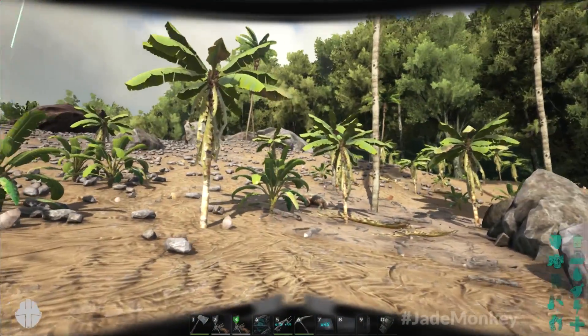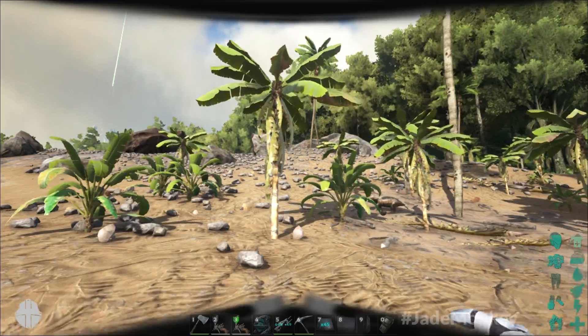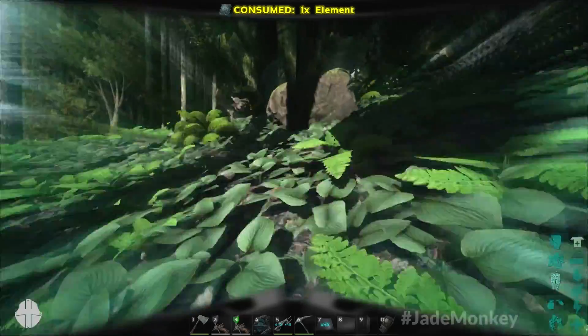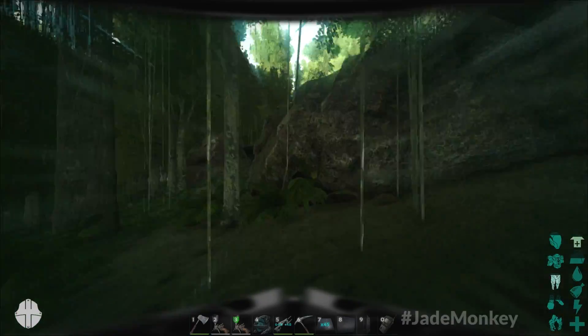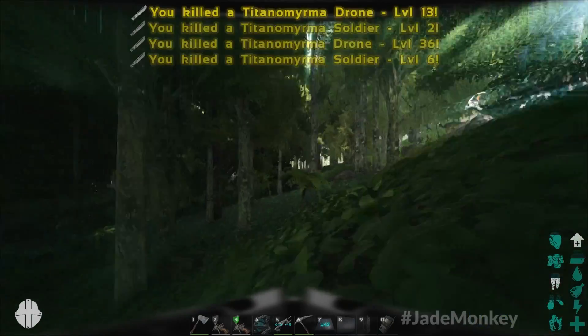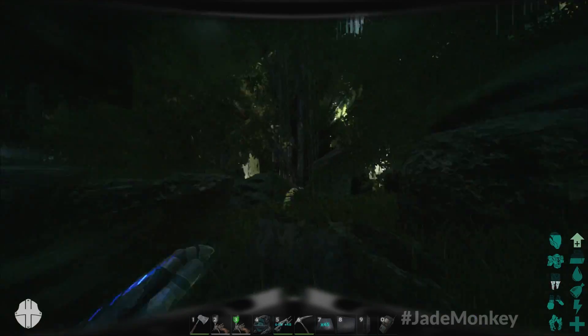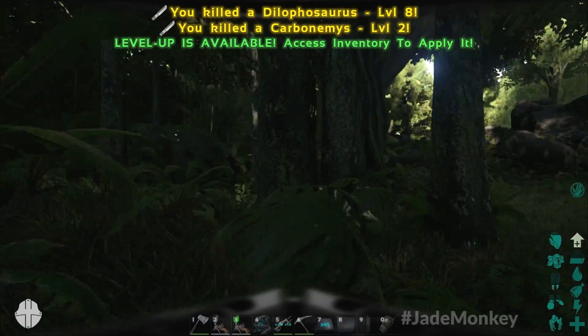I'm sure you've seen this on streams, but this is on PC. If I hit forward, control, and shift, I'm going to do the dash and just eradicate anything destructible in front of me — I don't harvest it, I just straight wreck it. This is also how you walk through stone, wood, and thatch. It does damage metal when you do it.